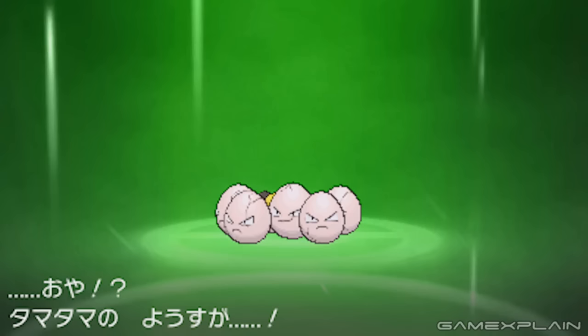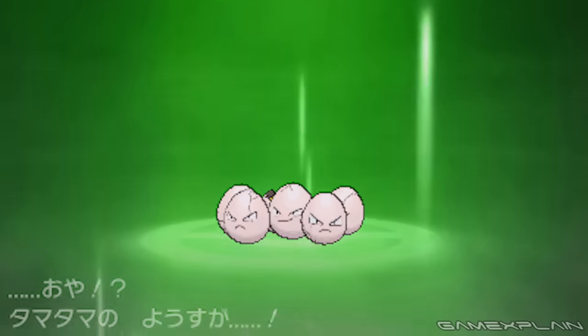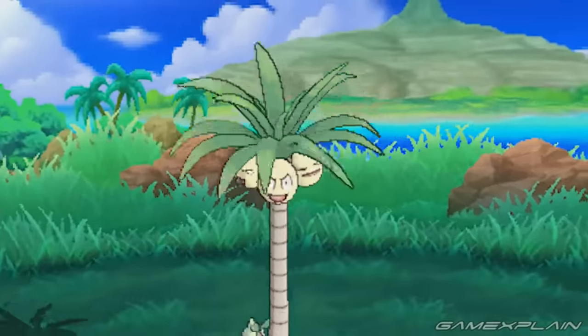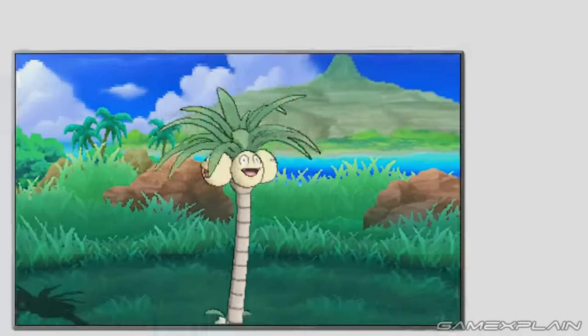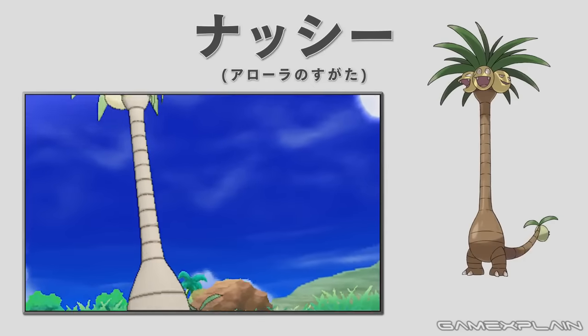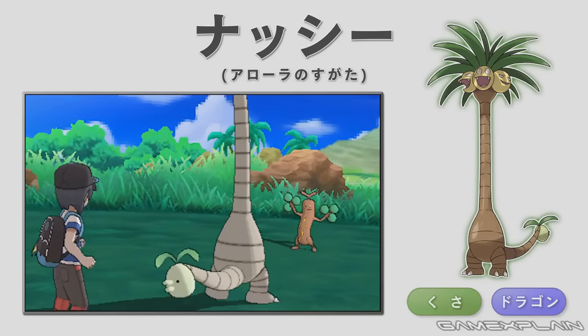It doesn't seem like Exeggcute has a specific Alola form. In the Japanese trailer, it just shows a normal Exeggcute evolving, unlike the other Alolan Pokémon we see. We're not sure if this means Exeggcute will always evolve into Alolan Exeggutor or if it must be evolved in a spot with lots of sunlight, similar to how Glaceon has to be evolved near an Ice Rock.